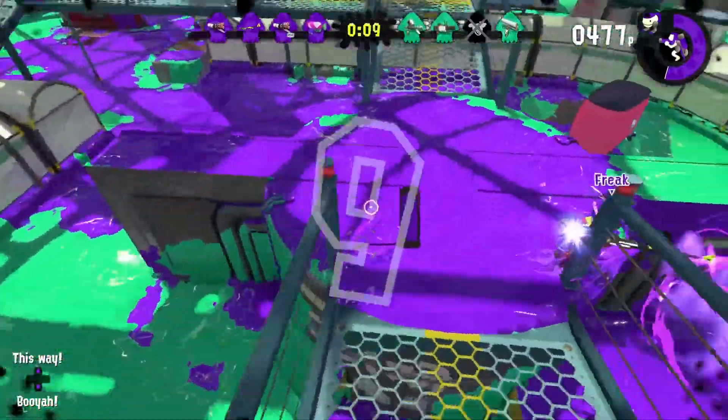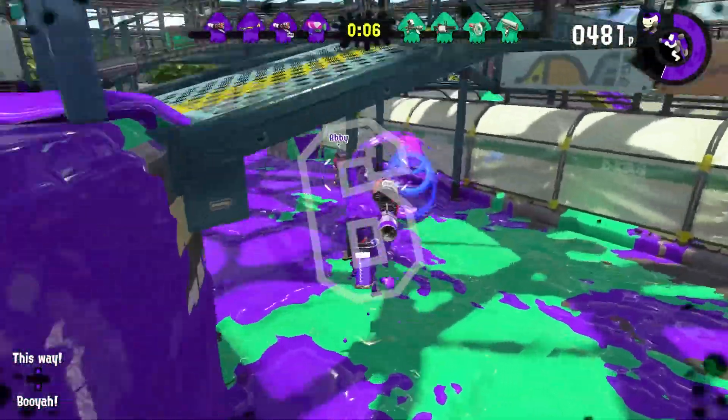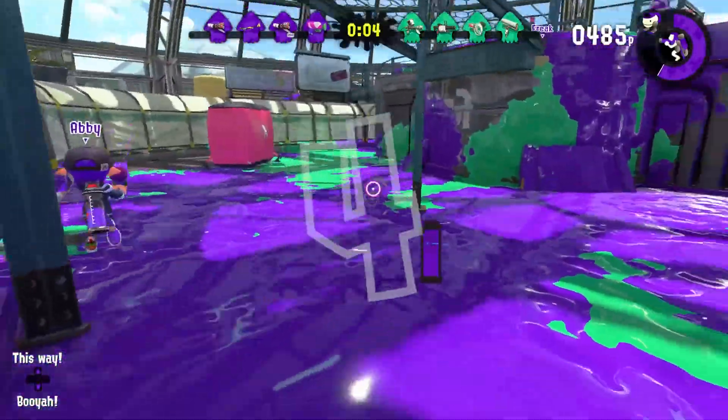You're going to want to ink the enemy's wall, because if you don't, they're going to climb up to you and sneak attack you.